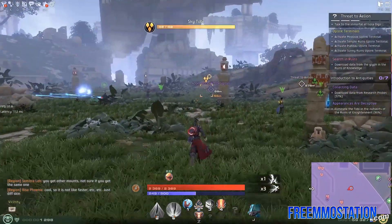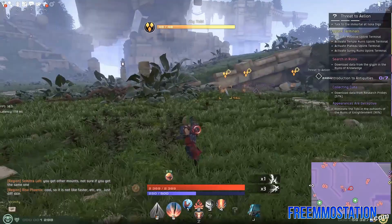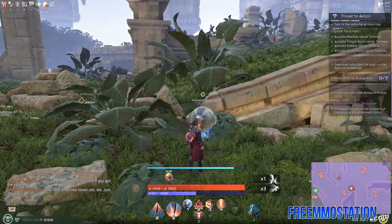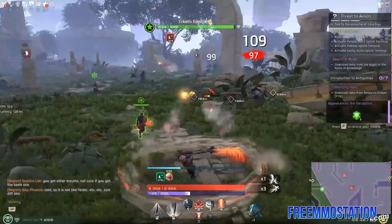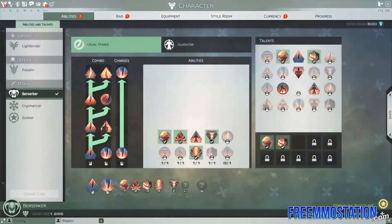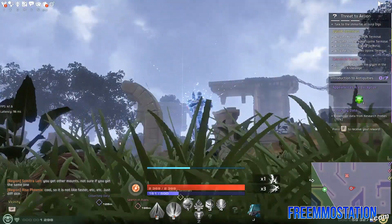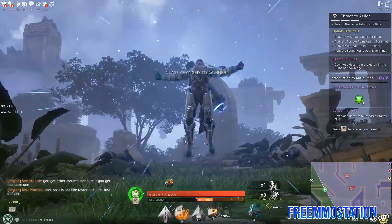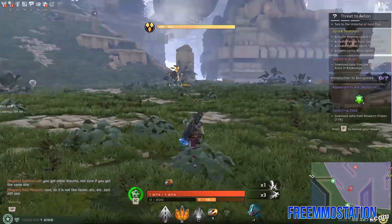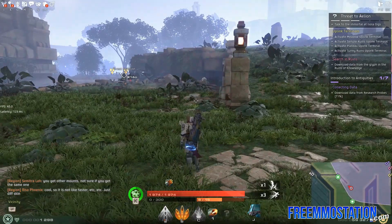We are almost done with the probes. Here's a research probe — as you see, I've already gotten this one but it respawns, so if you're roaming around in circles, that's totally fine. That's the Gunner class over there — as you can see, he has a little bit more trouble with burst damage. We can actually switch to him right now. You can switch classes at any moment in time. Let's go ahead and go to the Gunner class. Definitely reminds me of some Star Wars stuff going on. We completed our quest — I also like how you just hit F to complete open world quests; you don't have to run back to anybody.